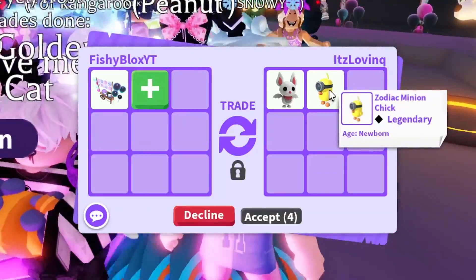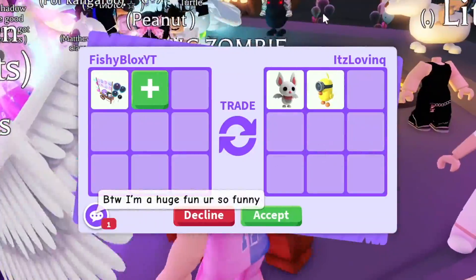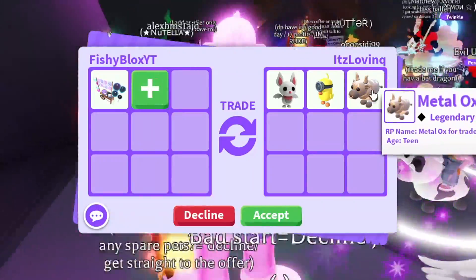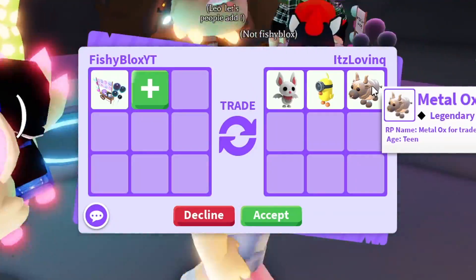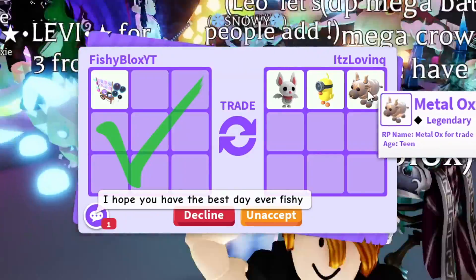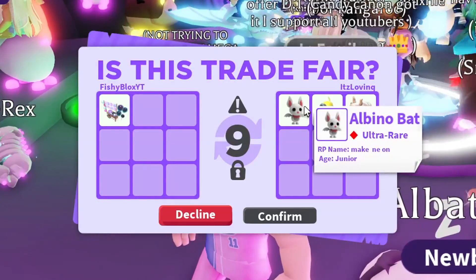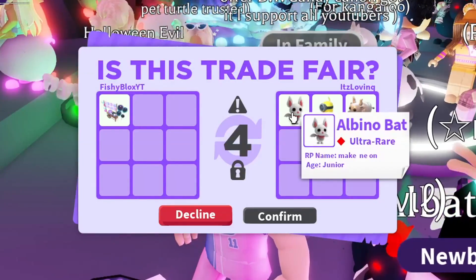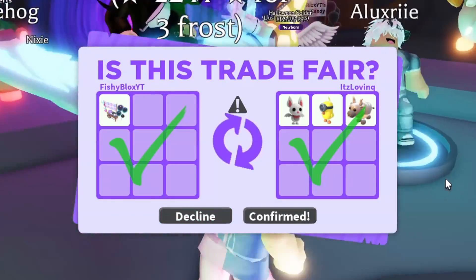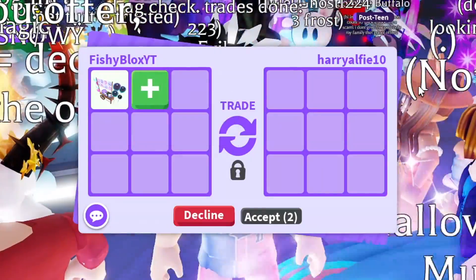Next offer: a minion chick and an albino bat — two cool pets. I've accepted both before, so I'll take this again. They also add a metal ox. I remember when the metal ox released — nobody wanted them, so many were in-game for a legendary. I have bad flashbacks, but the albino bat makes it better. Shoutout to It's Loving for this awesome trade — I hate that I have to give away my albino bats, but I want to make you guys happy. Let's hit confirm.